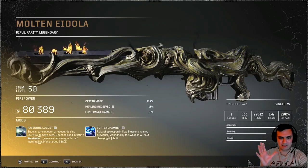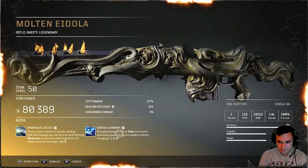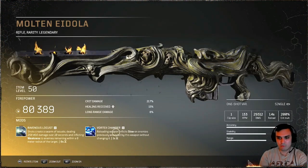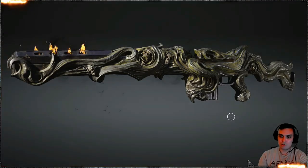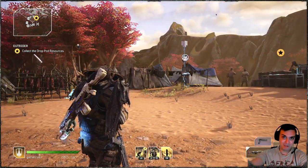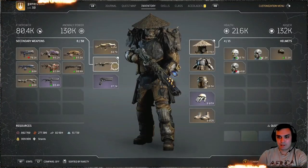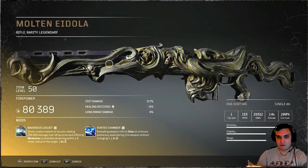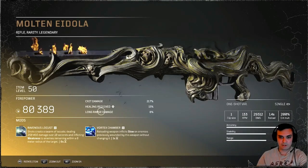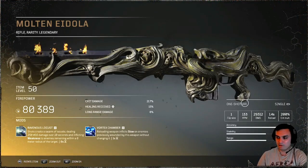Weakness lasts around six seconds. The second mod is Vortex Chamber — reloading the weapon inflicts slow on enemies previously wounded by this weapon. With this weapon we only have one bullet per clip, so basically whenever you shoot once, you apply overtime damage and also slow the enemy so it moves slower. It has crit damage, healing received, and long-range damage as its attributes, with a pretty decent 29k damage — just crazy. And the crit damage is 200%, which is really really interesting.